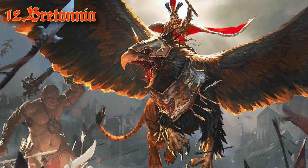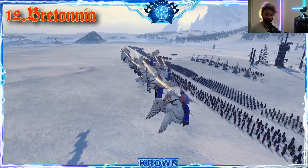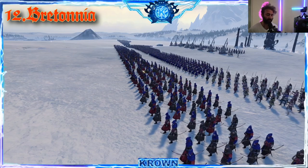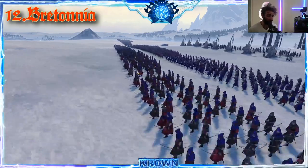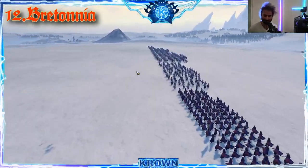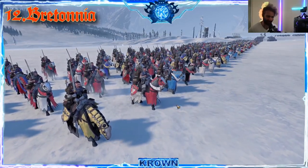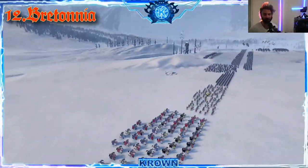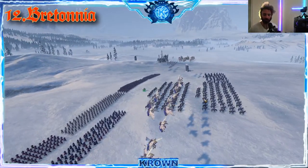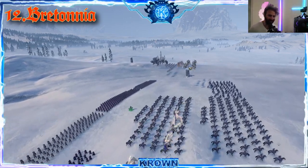Number twelve: Bretonnia. Bretonnia is a very interesting faction in the sense that they have some of the best cavalry options — including some unique cavalry up here that are considered monsters in a sense, basically flying Pegasuses. But they're combined with an incredibly weak and unreliable frontline. Their frontline units break fast, break early, and break often, but do typically come back. However, if their legendary lord dies, it's game over. Their cavalry units are incredibly eclectic — maybe some of the most diverse cavalry options in the game, and some of the best if you consider the Pegasus units.